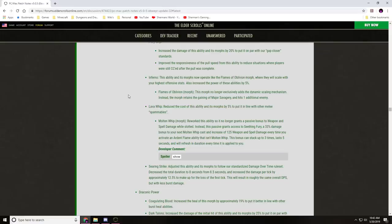Lava Whip: cost reduced by 5% to put it on par with other melee spammables. Molten Whip rework: no longer grants a passive weapon/spell damage bonus while slotted. Instead, this passive grants Seething Fury — a 33% damage bonus to your next Molten Whip cast and an increase of 125 weapon and spell damage every time you activate an Ardent Flame ability that isn't Molten Whip. This bonus can stack up to three times, lasts five seconds, and refreshes every time it is applied.